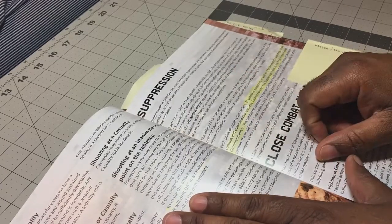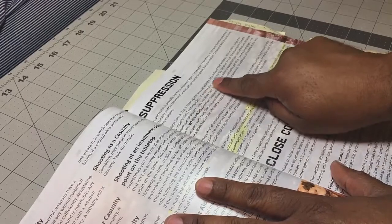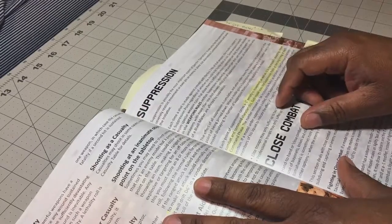So if somebody fires a double shot at you, even if both shots miss, you take two points of suppression. That's the first thing to remember. Each time a shot is made against the model within the first three range intervals of a weapon.